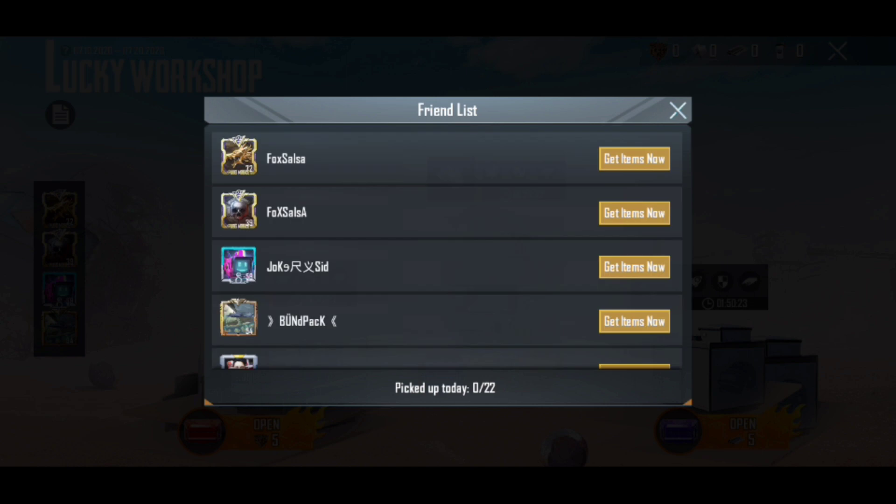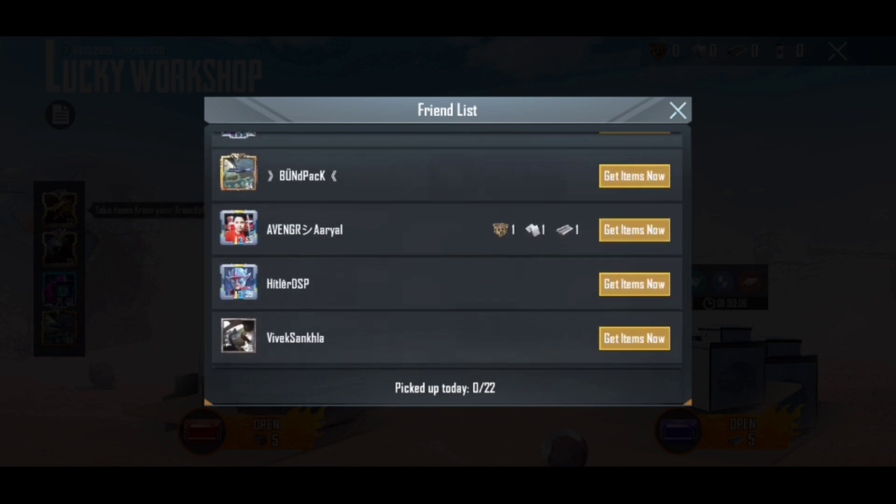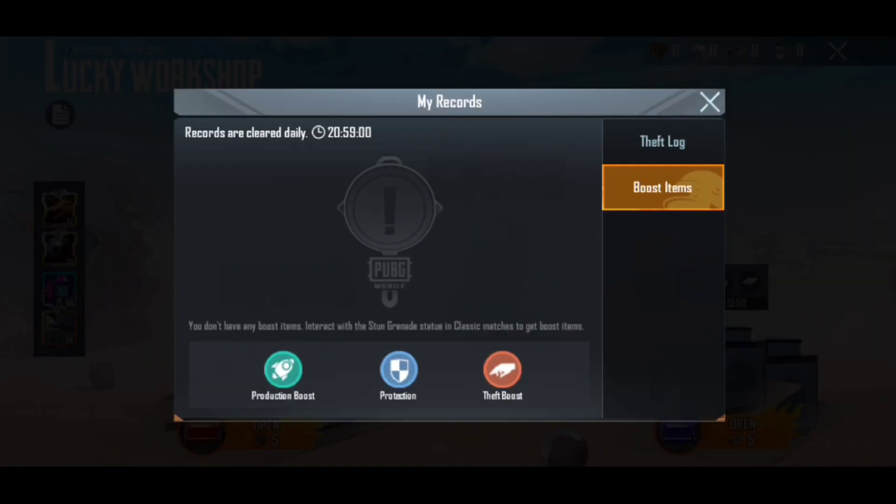Because they don't collect, I can collect from 'get items' — I can steal from them. They can also put on a booster. Now I can steal from them, and if they want to save themselves from being stolen, there is a protection option. There is also a theft boost, so you can increase your theft. So these are the three mechanics: protection, theft boost, and getting items.